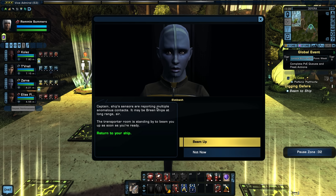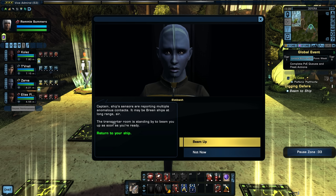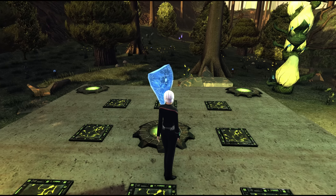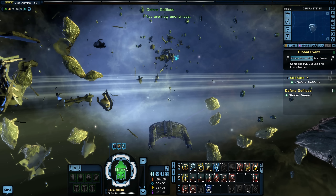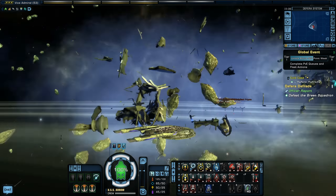Captain, ship sensors are reporting multiple anomalous contacts — it may be Breen ships at long range. The transporter room is standing by to beam up. Let's set all our bridge officers back to normal and beam up. That's how you do the star map fragment piece. If you activate all the plinths it's real easy. There is a Breen attack force converging on our position — they must have waited for us to do the work so they could swoop in and steal our data. Well, that's just not gonna work.